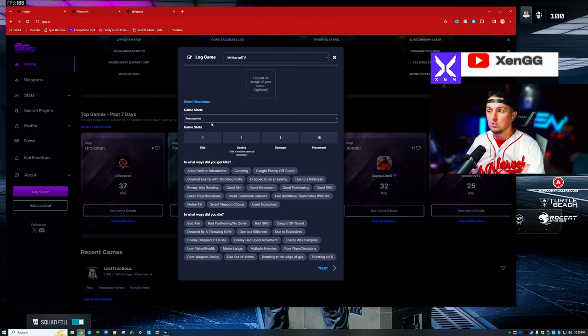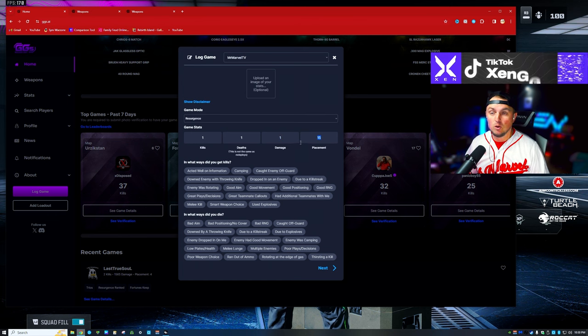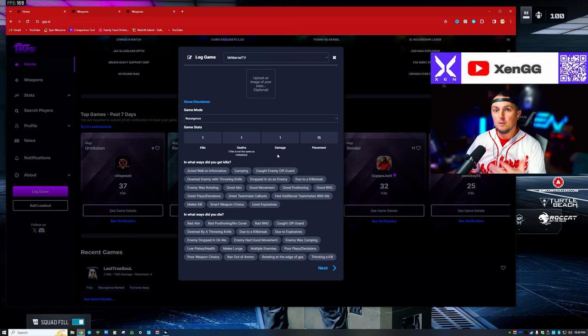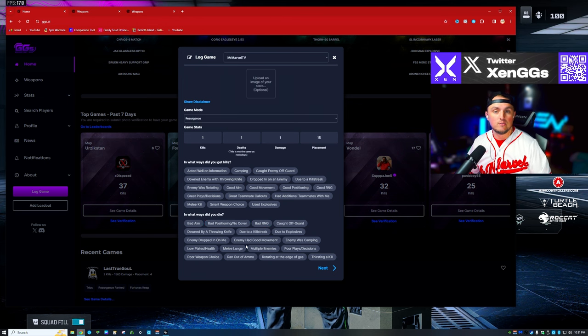You can upload an image of your game, select the game mode, how many kills you got, how many deaths, how much damage you did, and what your placement was. You also log how you got kills — did you check your mini map, act on information, catch enemies off guard? Be honest with yourself. If you died a lot, note what ways — bad aim, bad positioning, no cover, or a kill streak?